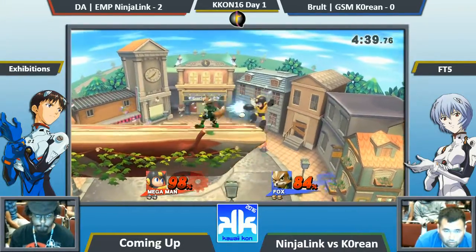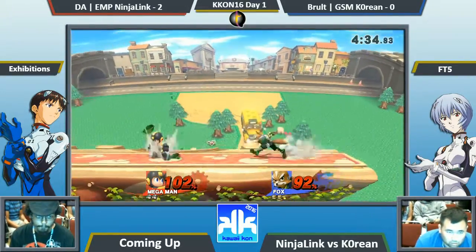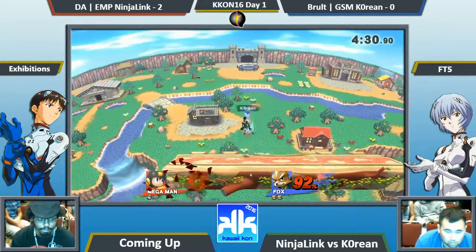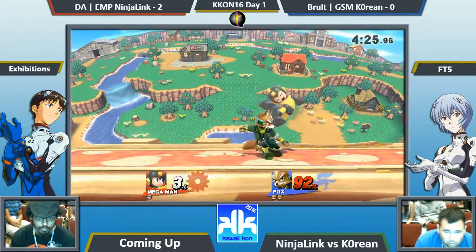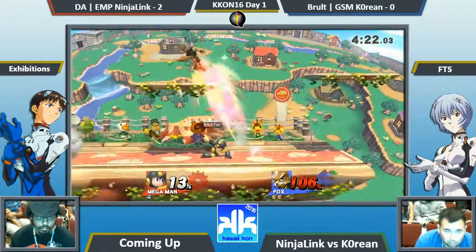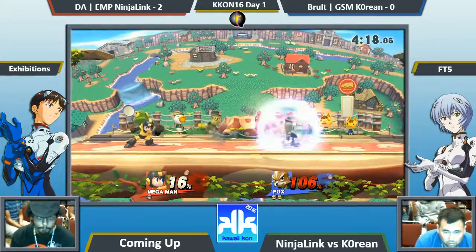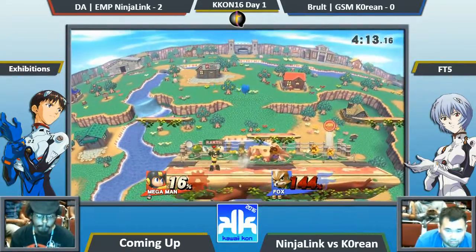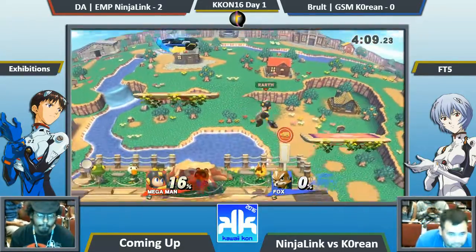I think Charles needs to implement a little bit more back air, because back air will power through a lot of the things Ninja Link is throwing out. Nice up smash — not sure if Ninja Link was in lag or not, but it works. If he throws out a little more raw back air it'll help break through the wall Ninja Link is putting up. Nice double up air taking him off the top!